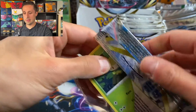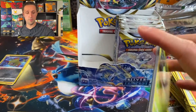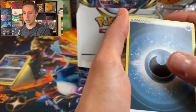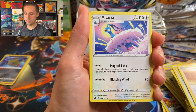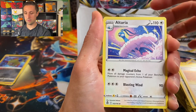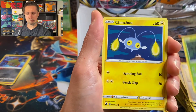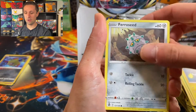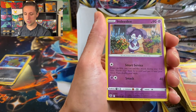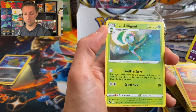Here we go, starting with pack number one. Maybe we'll hit the rare in pack number one. Four from the back. Going right into it. Darkness. Brandon — I don't think we've seen Brandon yet. Altaria. That's really actually beautiful artwork right there. I love how he's coming out of the clouds with the stars. Lance, Petilil, Chinchou, Foongus, Pikachu, classic Ponyta, Indeedee. Reverse Holographic, and another Hisuian Lilligant.